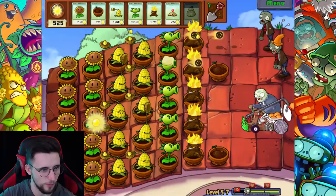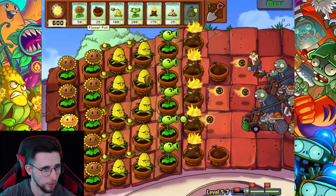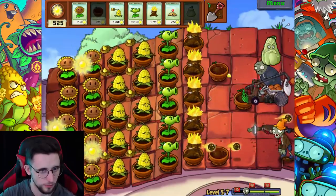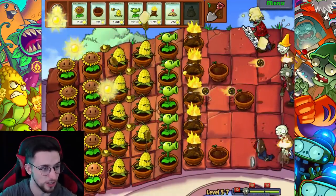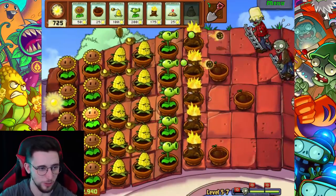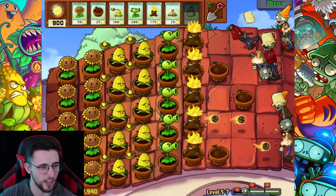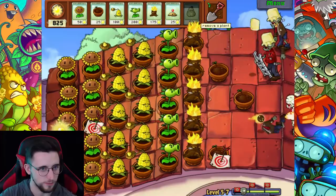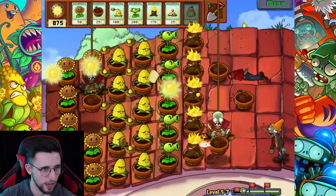I want to try out the squash on the catapult - I want to see if it works. Let's go, squish him! Yeah it just insta-kills the shit out of it, no problem at all. Honestly didn't think it would - I thought maybe there'd be some limitations. What if they start sending gargantuas - are you telling me I can still just insta-kill them with squash?